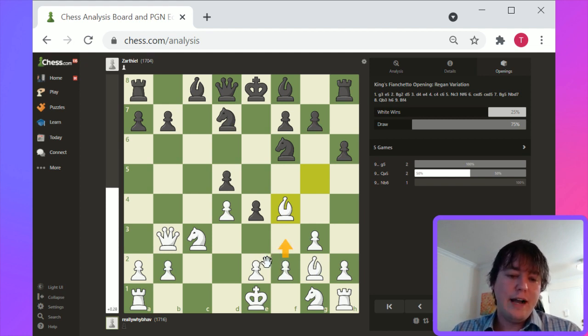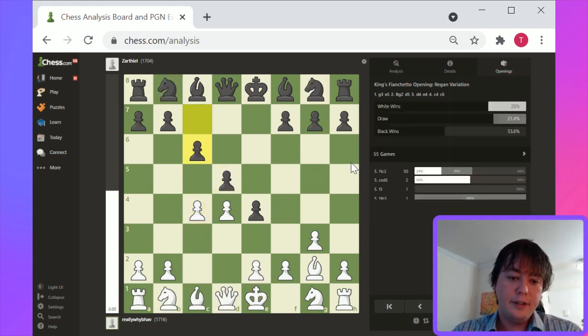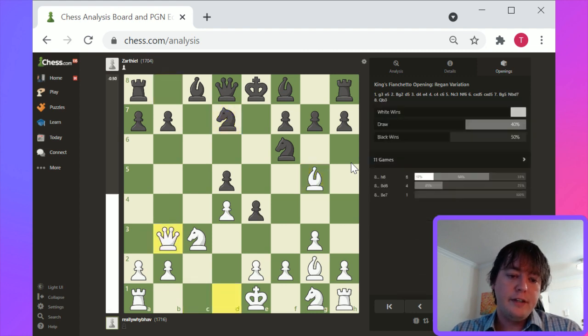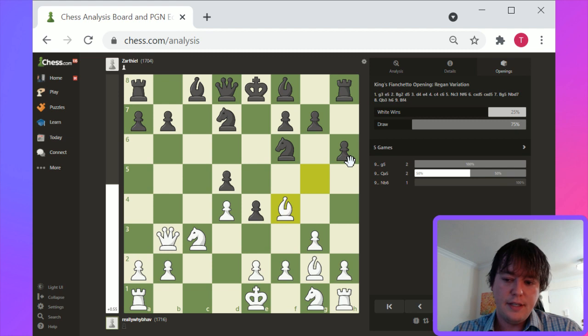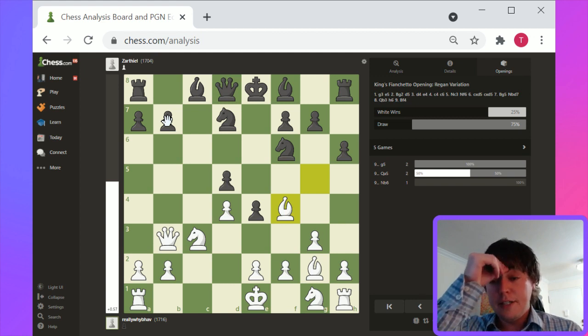Knight d7, Queen b3, h6, Bishop f4 — and white's development is just generally healthy. f3 either before or after e3, but then Knight to e2. I think this opening here allows white to develop quickly. G3 is kind of an interesting move as a flank opening. It doesn't offer as cramped a position for white as potentially happens in some situations.